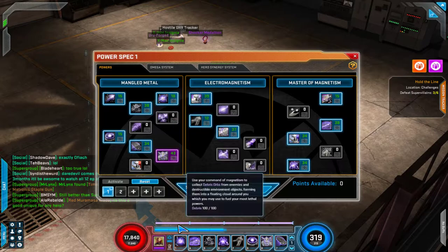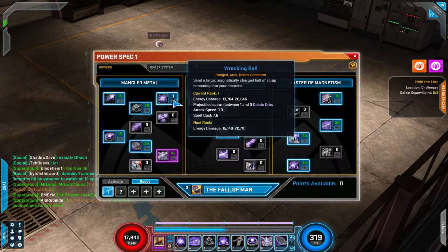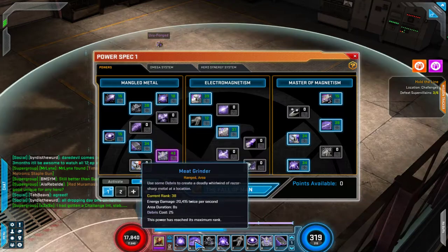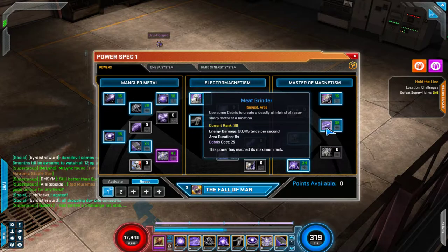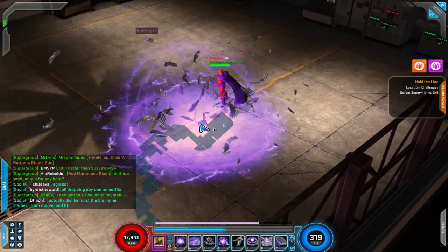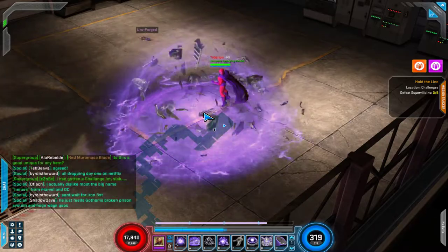As far as powers, I'm rocking Wrecking Ball on my left click, which I've left at the minimum one point — I don't really use it much except as a very rare filler. On A and S, I like to keep any DoT powers or area powers. For Magneto, I have Meat Grinder — 20,000 damage twice per second, area duration for 8 seconds — and it costs Debris, which is his alternate resource. It sticks around for a good amount of time and deals great damage. You can pretty much clear trash with just this skill.